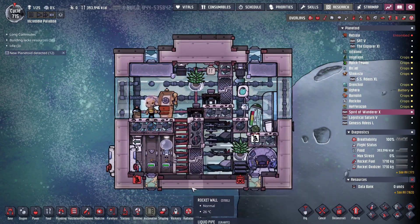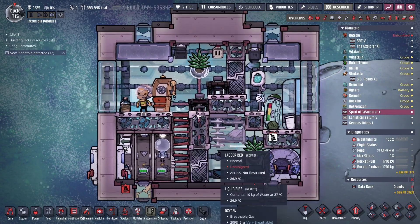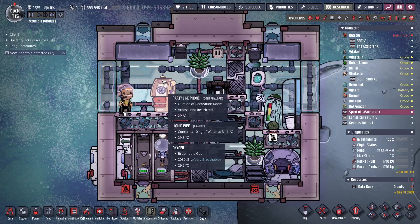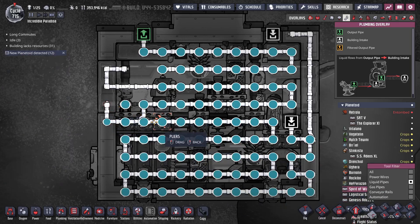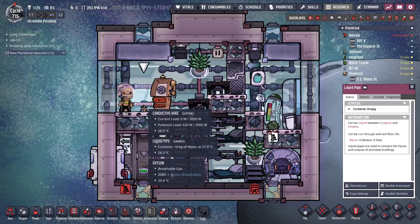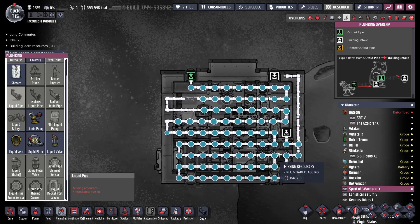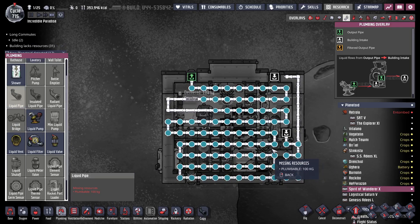I can't make the pipe because I don't have any material. So what if I deconstruct that? Now I have enough material to put all this together. Sometimes the game is a bit weird.